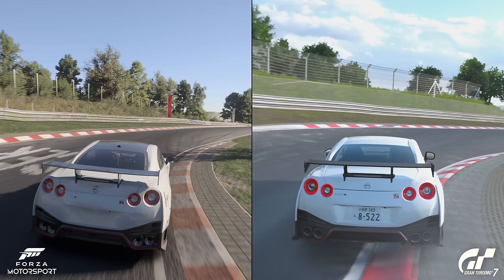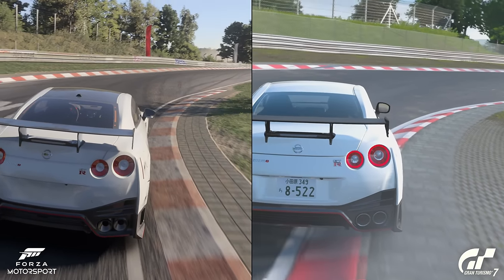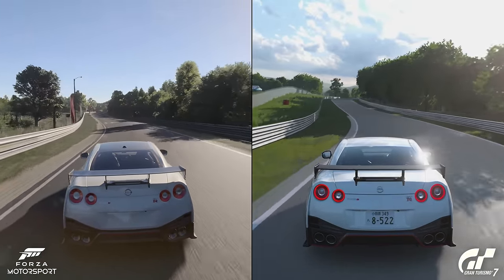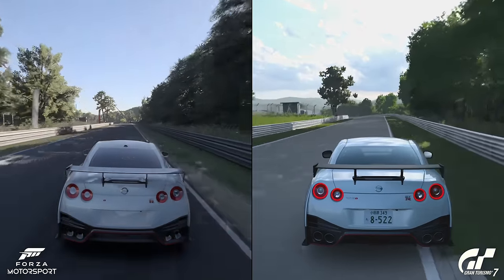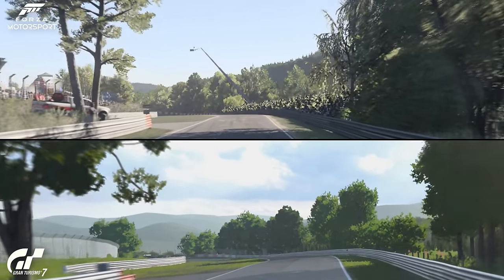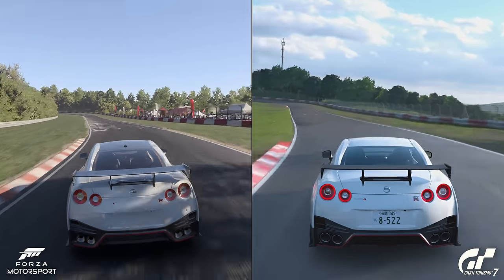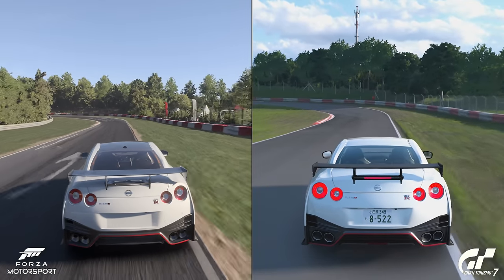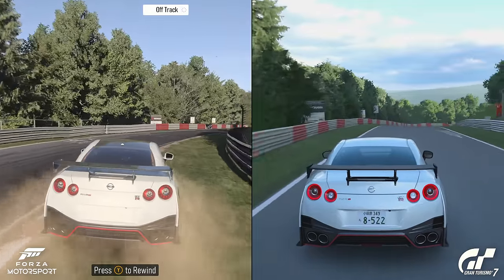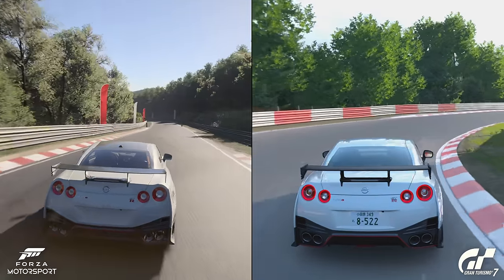Just wanted to show you the curbing here — the definition on the curbs is a bit different. Whether it's accurate or not I can't be sure. That corner is apparently the worst one to crash at on the Nordschleife — luckily I survived. Coming in here, I got a bit disorientated in Forza because it feels so different to Gran Turismo — the shadows, the track detailing. I actually braked a little bit earlier in Forza because I thought the corner was coming up sooner than it was. So it can make a big difference.